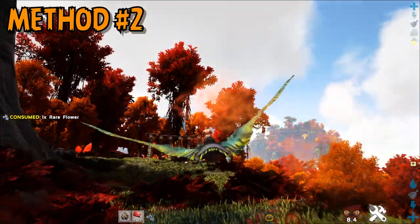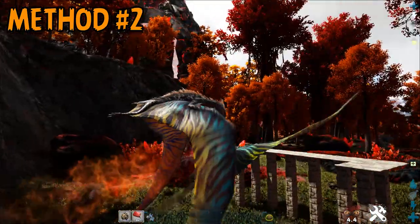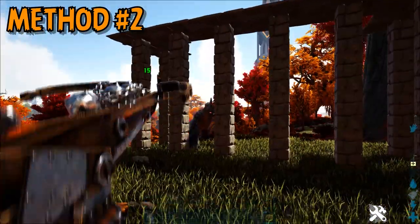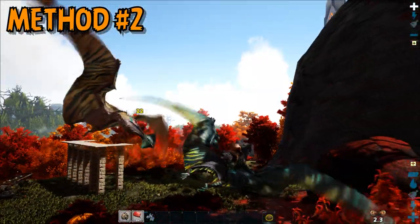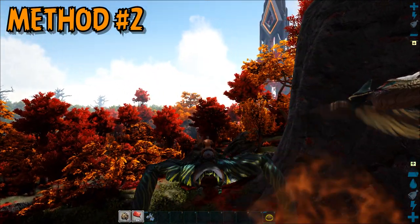Method number two is to use a flying mount and consume red flowers to pull aggro on the Tropiognathus so that it can be lured back into your base or into a trap you've constructed. From there, you can commence the same process of using chain bolos to immobilize it and then hand-feeding it when the interval time has passed. Some sources suggest that the Tropiognathus can dismount you from your saddle if it catches you, but I was unable to force this during my testing. Still, I would recommend using something that can outpace a wild Tropiognathus just to be safe.